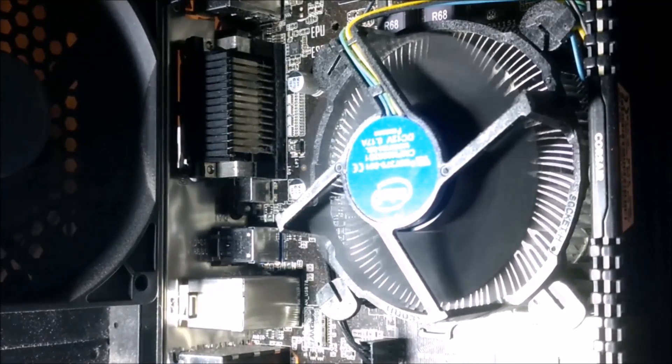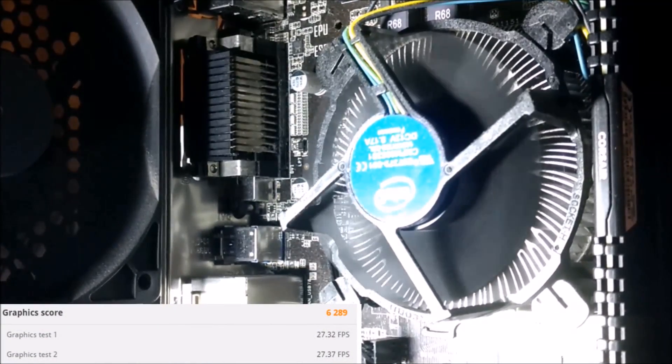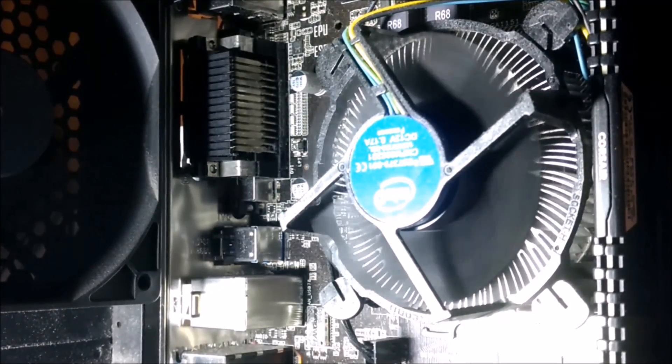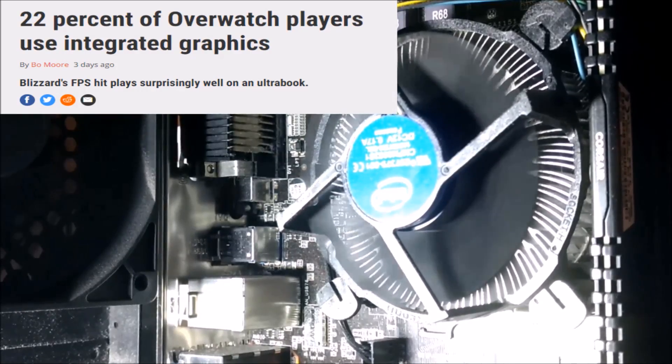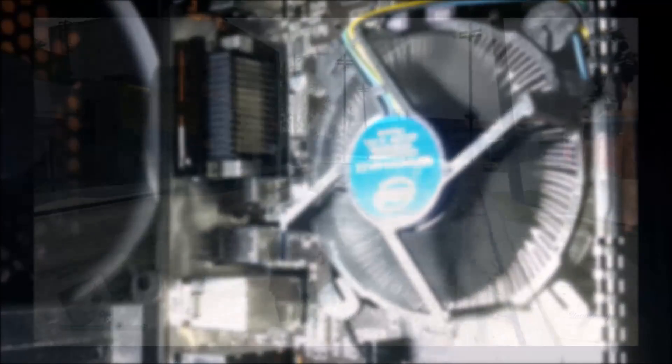In 3DMark's CloudGate benchmark, we scored a solid 6289 — a reasonable score but still around half that of the ancient HD 4890 we tested just a little while ago. So of course, with many players of Overwatch using integrated graphics — an article I read just the other day and the inspiration for this video — let's see how well this card can compete in similar games.